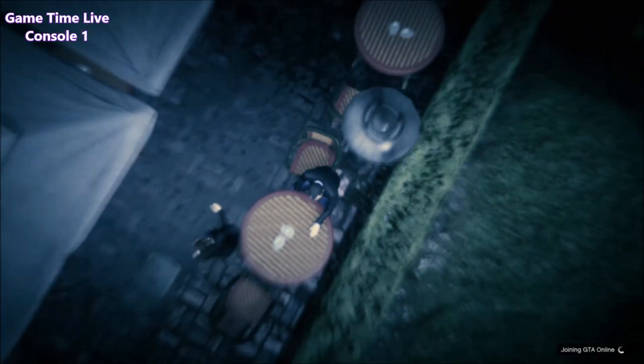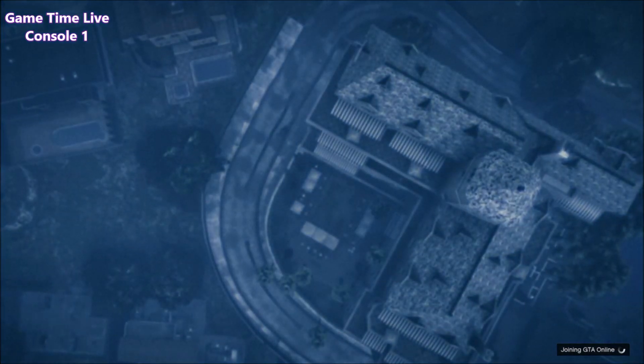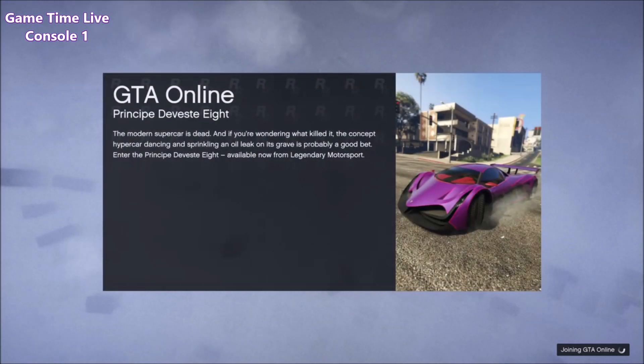As soon as you've hit Join Player you will load back over to story mode. From this point, spam X to accept — as soon as you see the alert, keep spamming X and you will immediately be thrown back up into the clouds and start loading into a new GTA 5 Online session. Accept it as soon as possible, then just wait for yourself to load in.